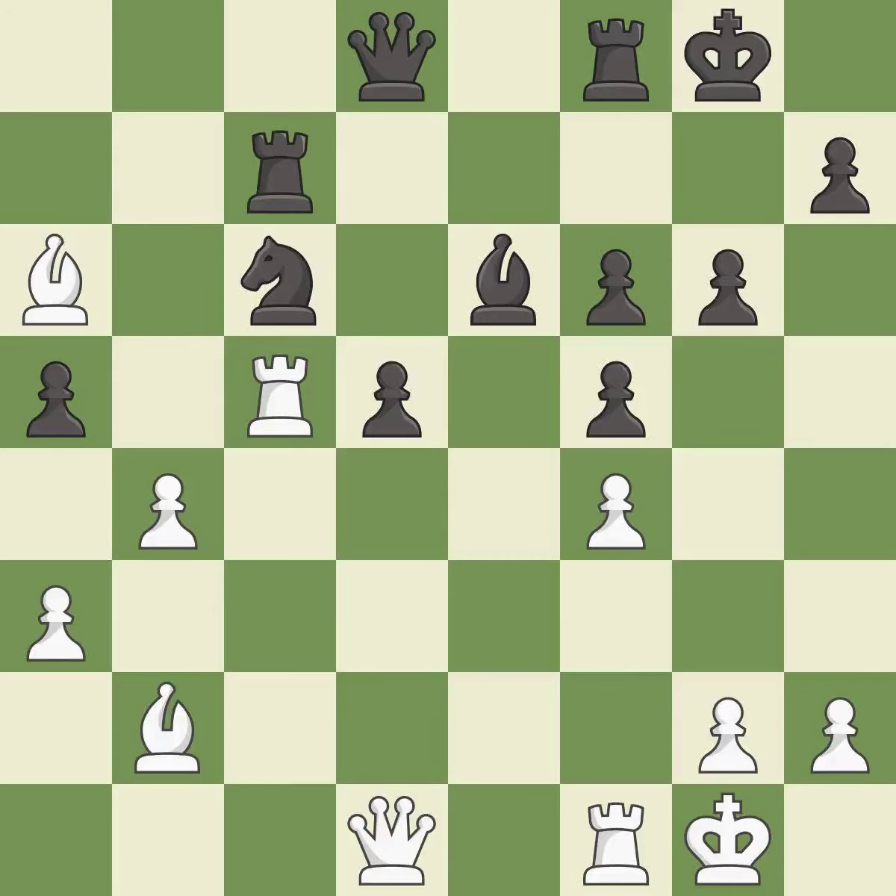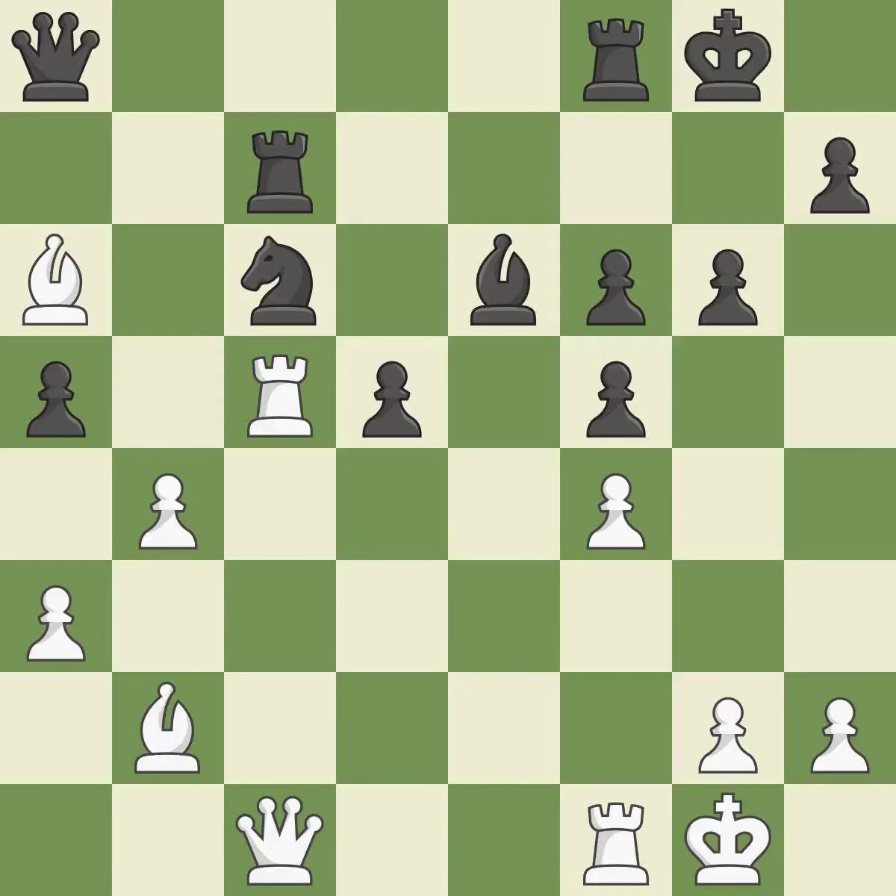This ignores an opportunity to pin a rook to the king — it is an inaccuracy. This activates a queen by developing it off of its starting square — it is best. The knight is now adequately defended — it is excellent. This puts pressure on the pinned knight by adding an attacker, which is a powerful resource because a pinned piece cannot move away from the attack — it is best.